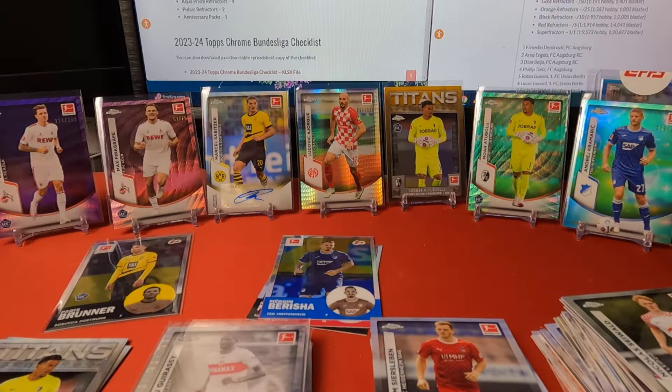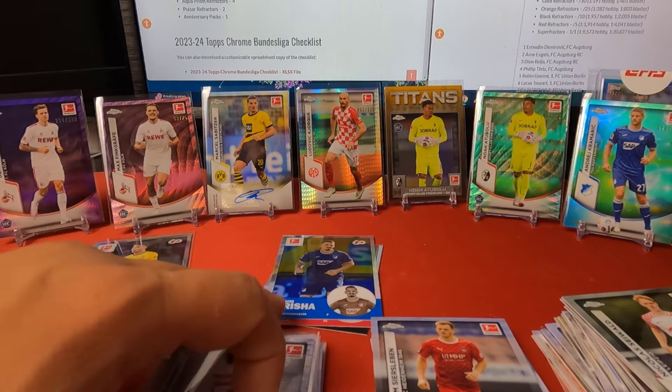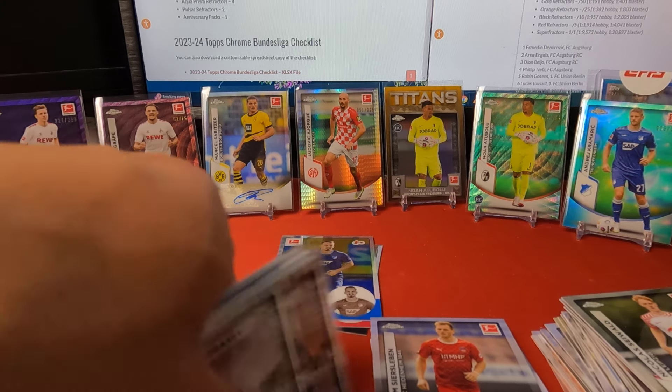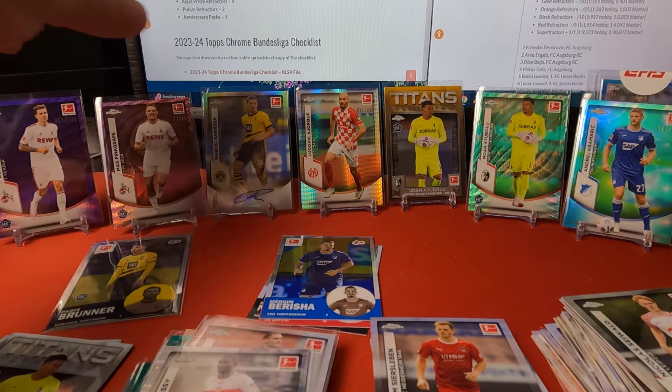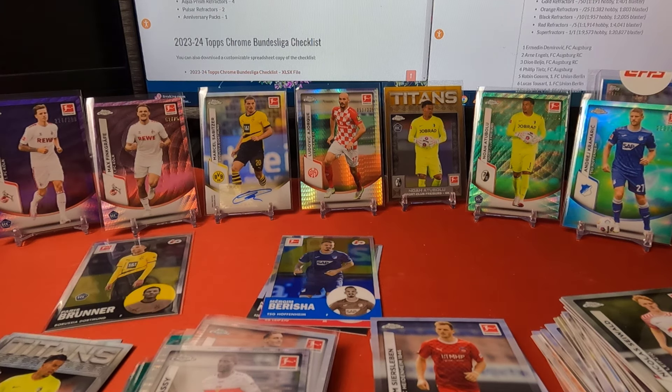Yeah, there you have it. Got five numbered cards, two pulsars, four aqua prisms, should be six refractors, two ultra beams, and one auto — Marcel Sabitzer — which is nice. I picked this up for around 75 to 85 dollars. If you like the content, drop a like, hope to get more content to you guys — I know lots of sets have been dropping. Subscribe if you like what you see, and until next time, peace.